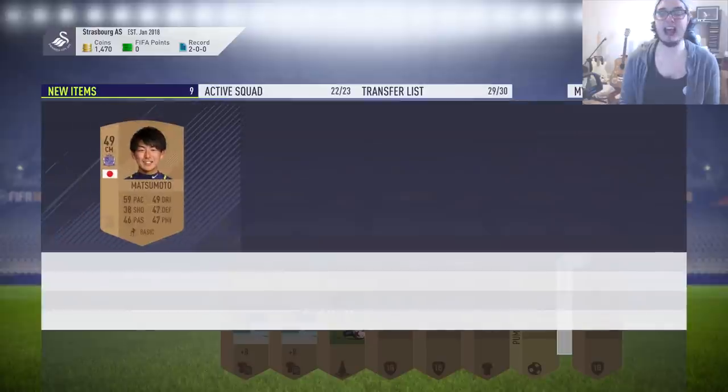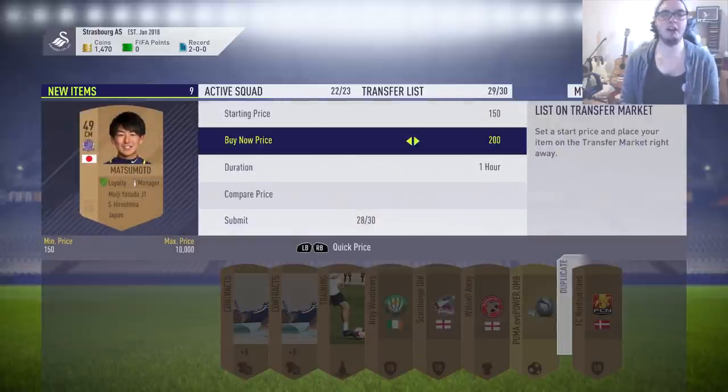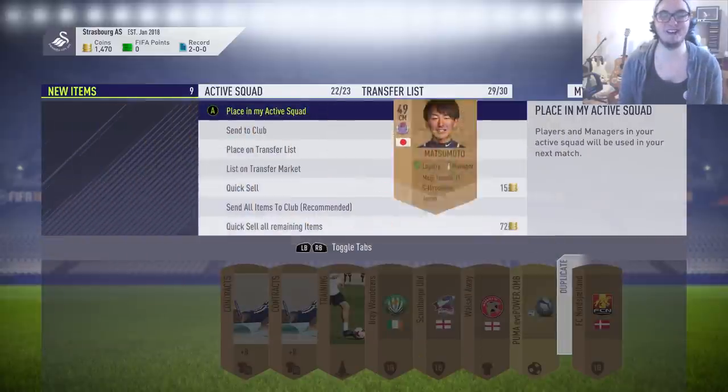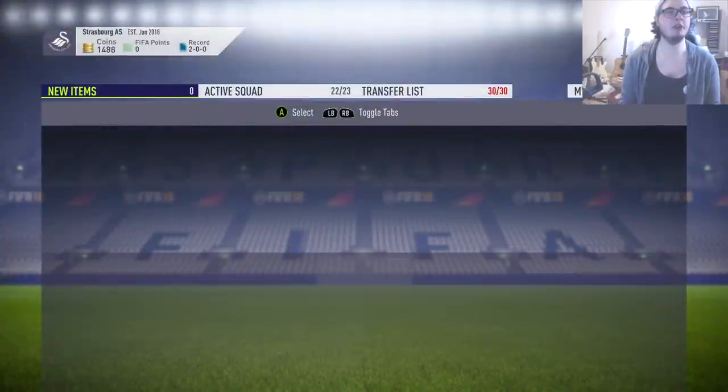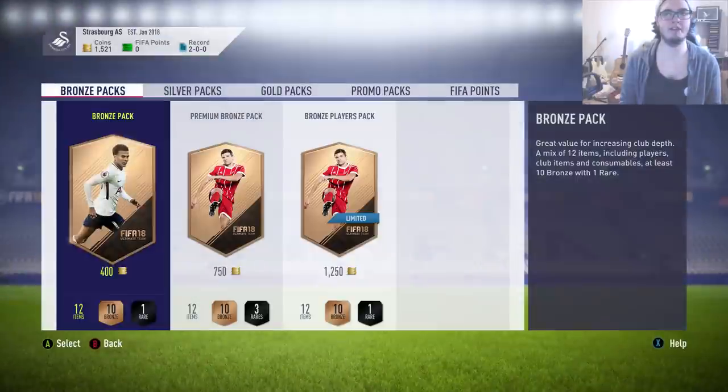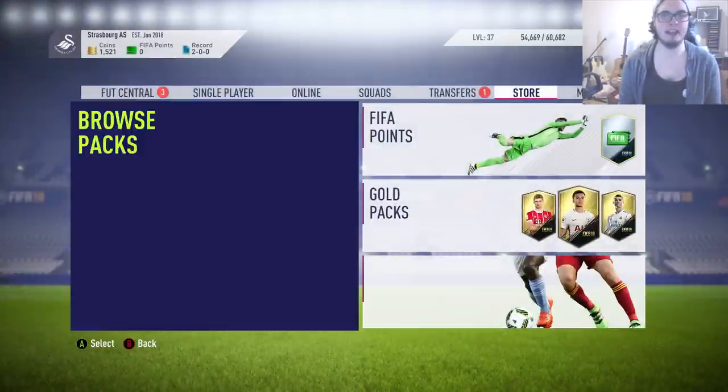Japanese player - we haven't got a league SBC for them, so finally one that isn't going to sell. Let's store those two in the club. Sometimes the paste ones actually do sell, but we've got no slots left so we're just going to discard that one for now. We'll jump onto the catalogue here and find those transfer list increases because we're going to need those.